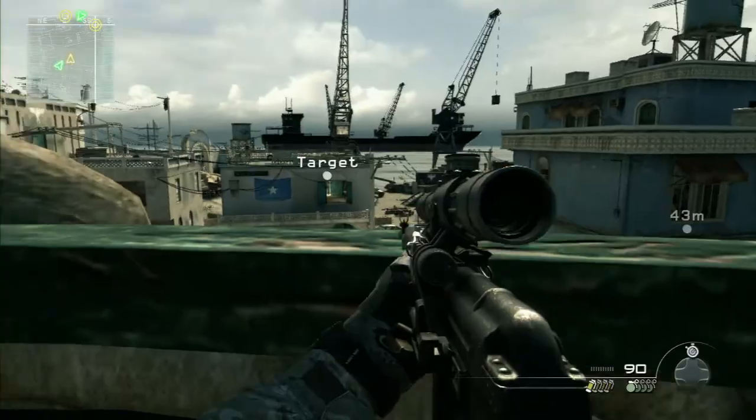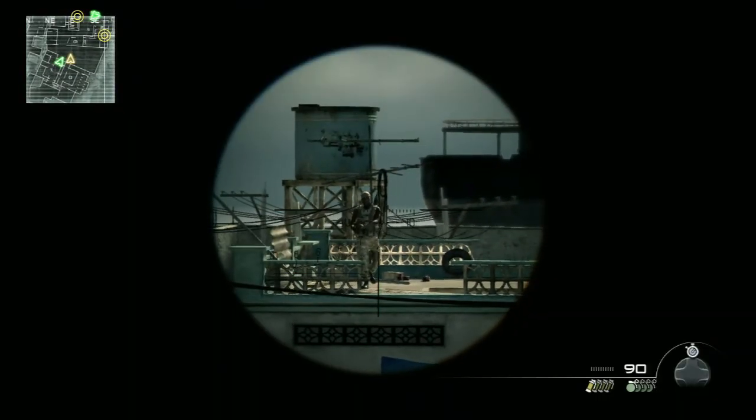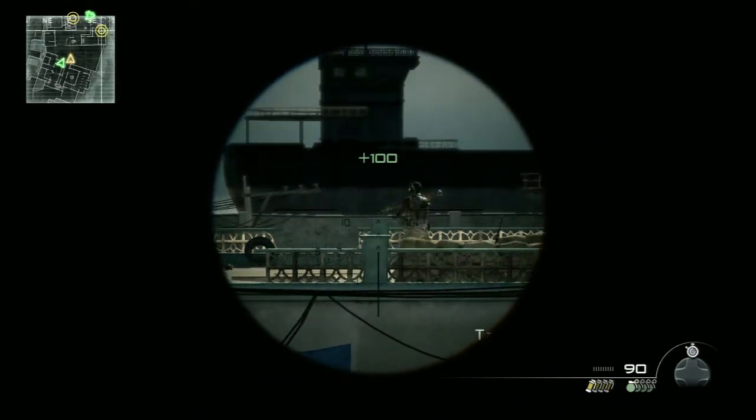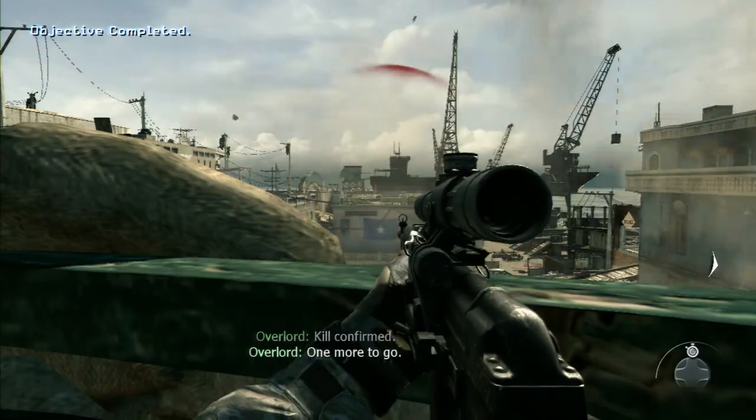One player should jump on the sniper rifle and both should start picking guys off in the village from the balcony. Be sure to watch for helicopters and hold off until the targets emerge. The first target should appear on top of the building with the star flag on the side.